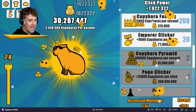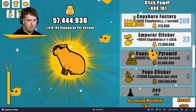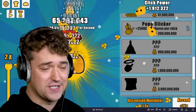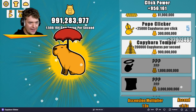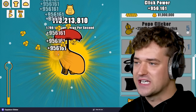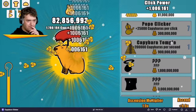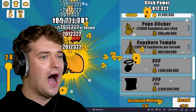I'm about to break this game so much. Let's get another pope clicker, another pyramid, and as many of the emperors as we can. Pope clicker, pyramid, emperor. I need 900 million in order to get the next thing — I don't know what it is but I need it. The capybara temple. This one adds 200,000 capybaras a second. But I feel like the most important thing to upgrade is the pope clicker, because two upgrades here gives us 50,000 capybaras per click, whereas the temple is only 200,000 capybaras per second. And I click more than once per second, so I want more pope clickers.